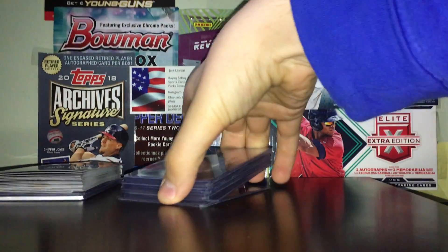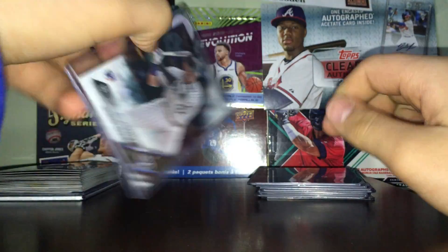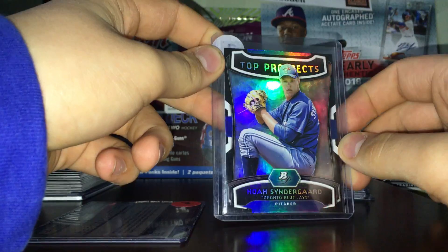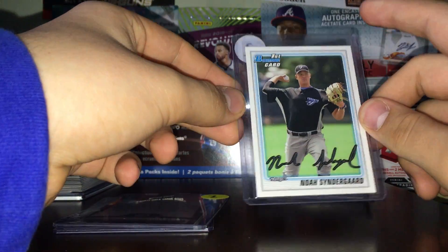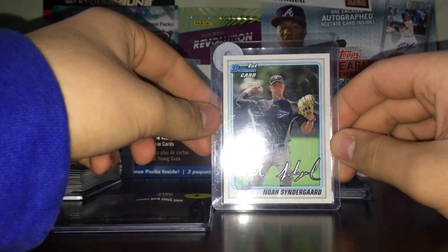That's from the break. Moving on to the Elijah Pryor trade - I got this nice Trevor Story Bowman Chrome rookie. Also a Noah Syndergaard top prospects card from 2012 Bowman Platinum, the Story from 2016 Chrome, and a 2010 Bowman. Nice first Bowman for Syndergaard - good to have his rookies, people ask for them a decent amount.